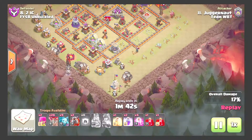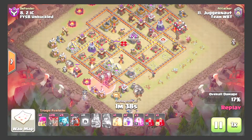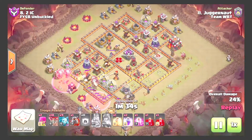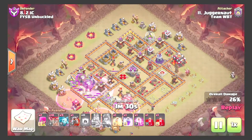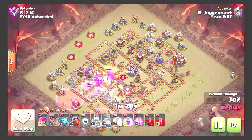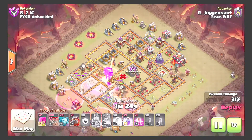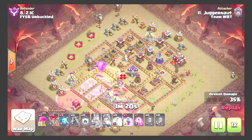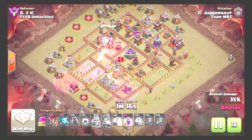Starting with some loons from six up towards nine, using haste here. Dropping another hound with some more loons behind it. These loons come in straight into the inferno tower while it is distracted. Rage comes down; puts down a heal spell. Skelly spells come to kill the enemy queen — loons take out the inferno and the double skelly spells end up taking out the queen.